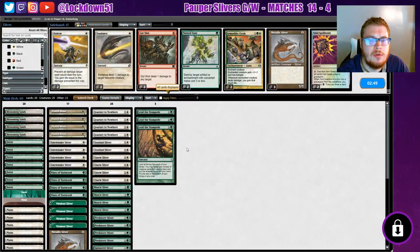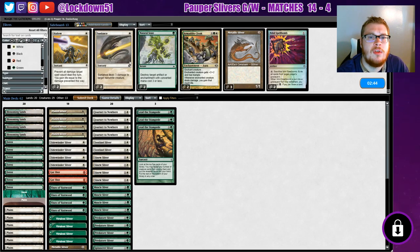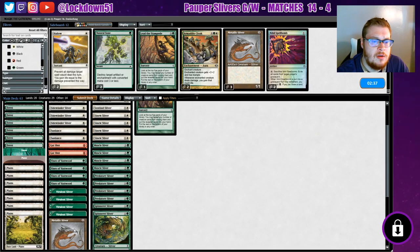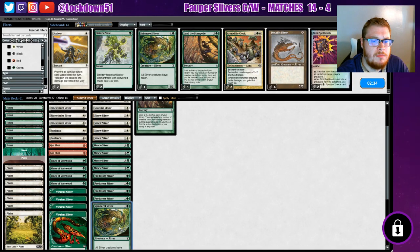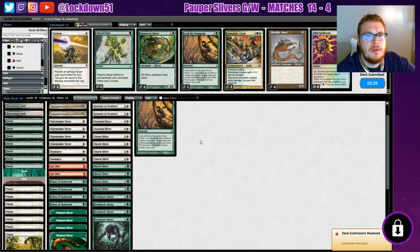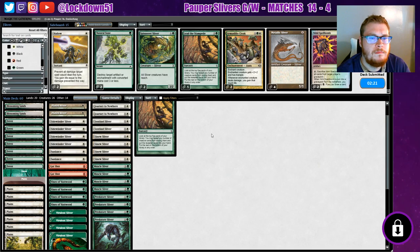All right, we're going to begin sideboarding. Gutshot's going to be great here. We're just going to do everything we can to get rid of those creatures — bring in the other Sun Lance, take out a land, take out Metallic Sliver, take out our Spinnerets. And we'll wait to see how it goes in game two against this Selesnya life gain deck.